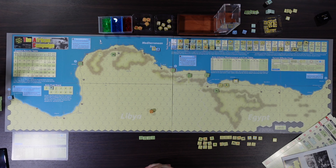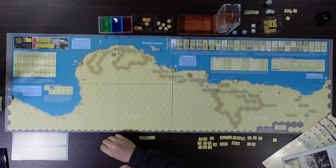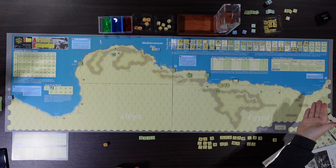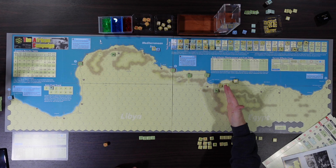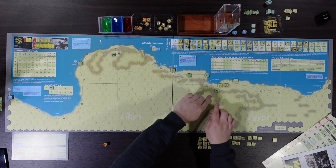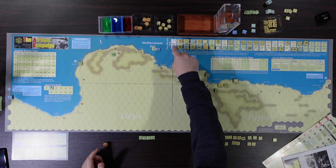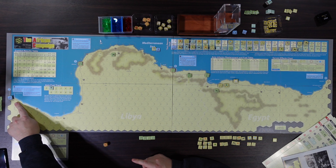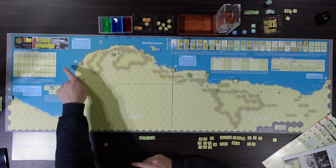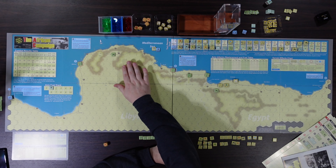Here's the end of December 1940 — end of turn two. The allies had the initiative on turn one: they took a turn and knocked out a couple of Italian units. Then the Italians consolidated into defensive positions around some terrain. They then got a double turn by winning initiative for turn two, bringing in a couple of reinforcements and trucking up a couple of guys to hold Benghazi, which is a fortress.